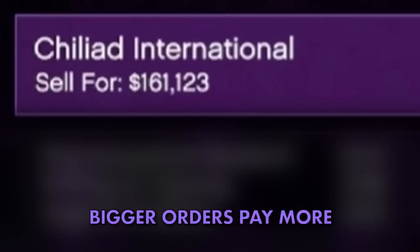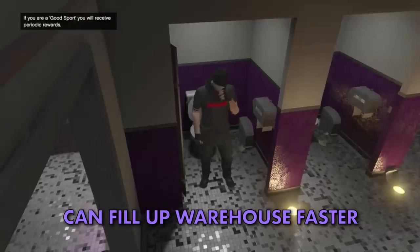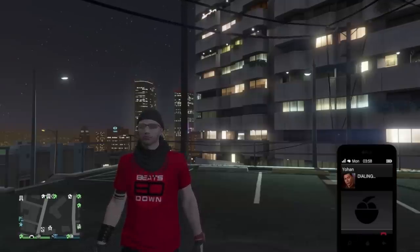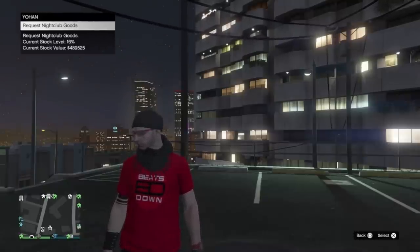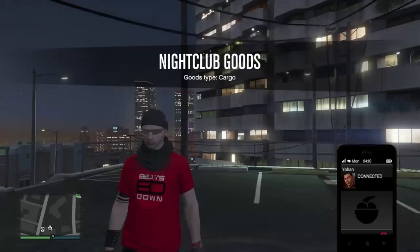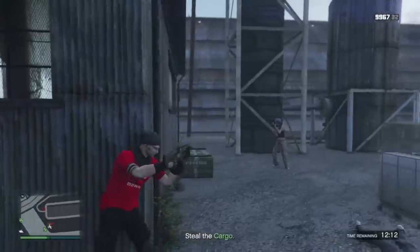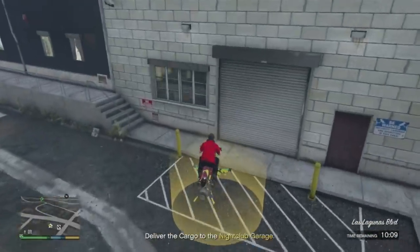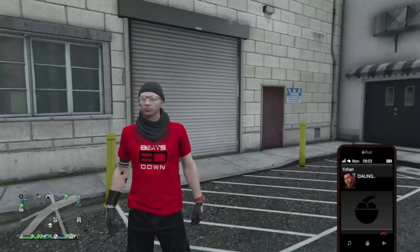It's possible to fill up your nightclub warehouse faster and source crates you wouldn't normally have. One way — new since the Criminal Enterprises DLC — is to call Johan and ask him to find you a crate decided at random, which you can then go and pick up. After delivering the crate there is a 20-minute cooldown before you can request another one.